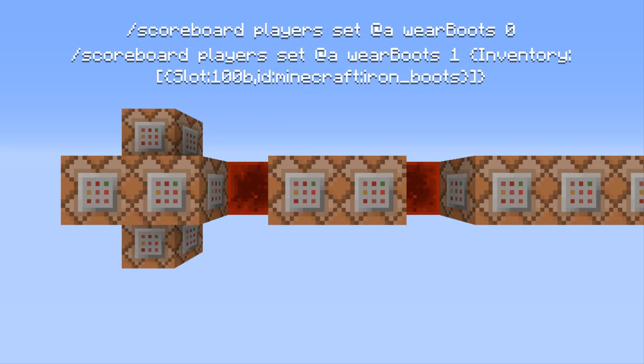These next two command blocks are used to give the player the proper 'wear_boots' score. This is done by giving the player a score of 1 when there are currently iron boots present in the 100th slot, and setting the score to 0 if there are not.